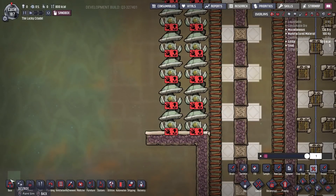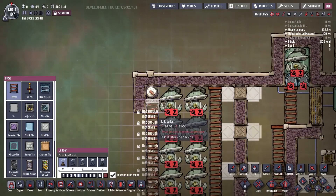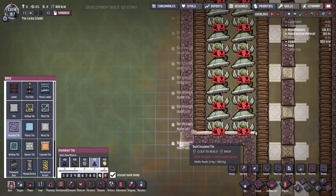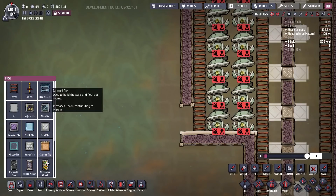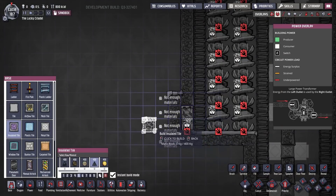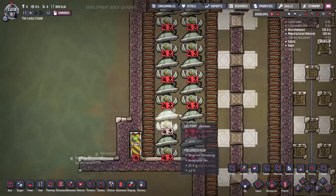We also need to put a ladder here for dupe access, otherwise they won't be able to reach anything to build all of that. We need access for dupes on this side too. Now your dupes can get in there and work on all of that.